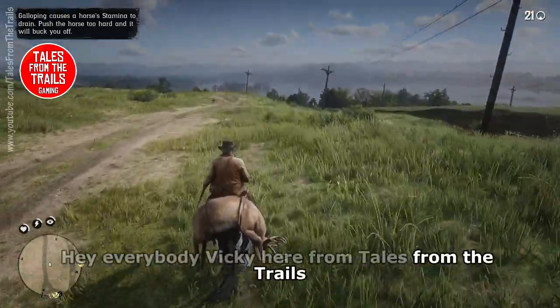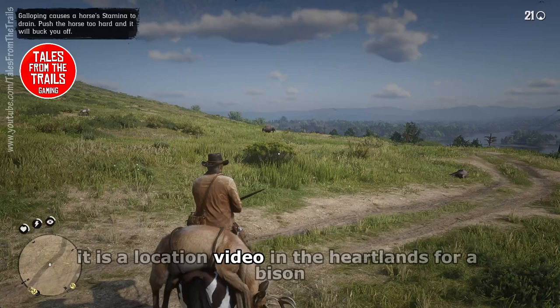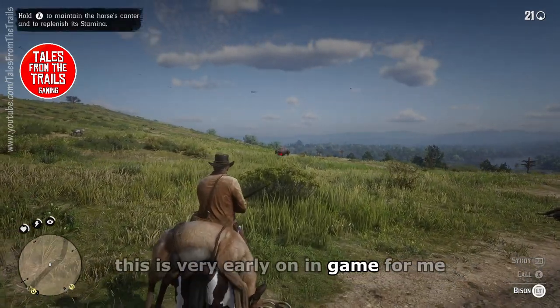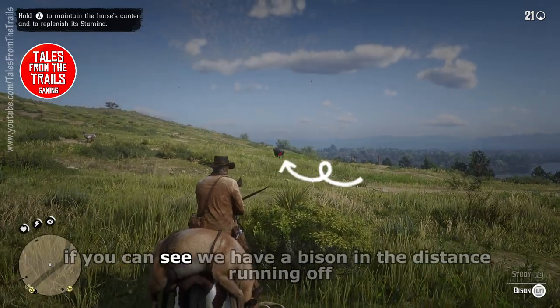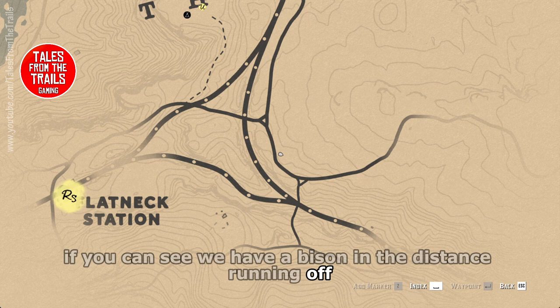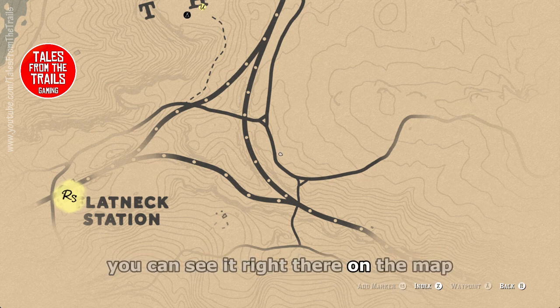Hey everybody, Vicki here from Tales from the Trails and I've got a quick video for you. It is a location video in the heartlands for a bison. This is very early on in game for me. I'm still at Horseshoe Overlook and if you can see we have a bison in the distance running off, and it is to the east of Flatneck Station. You can see it right there on the map.